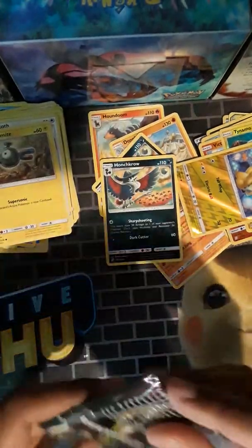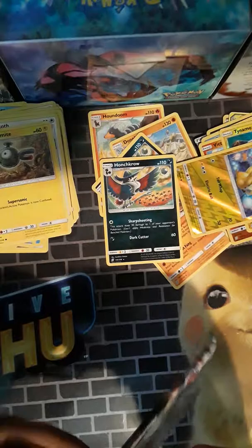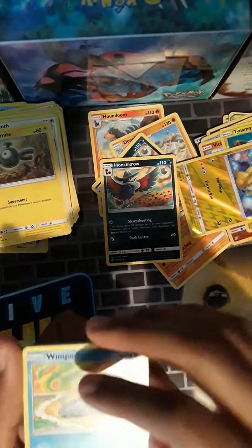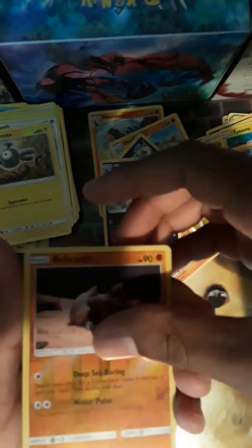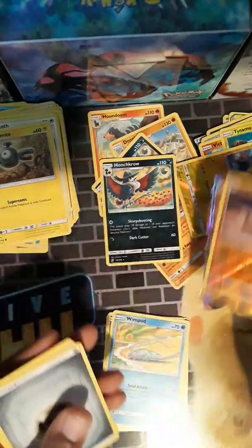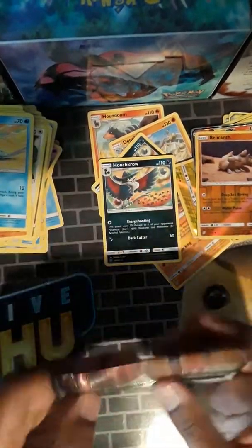Alright, last Unified Minds pack. Then we're on to the Shining Legends, which I'm pretty sure is my favorite — well, Generations was my favorite set to open and Shining Legends was second. We got a white card, another chance for something. Relicant is the reverse, and the reveal — just a regular GX. Better than nothing, I'll take it. I do have it actually — I think I traded somebody for it, so I got it, just not from a pack.